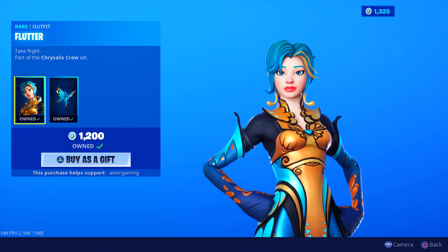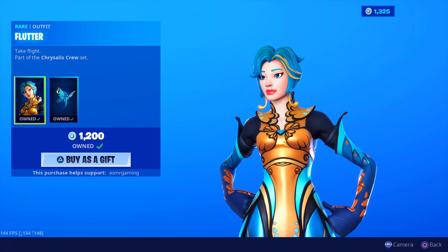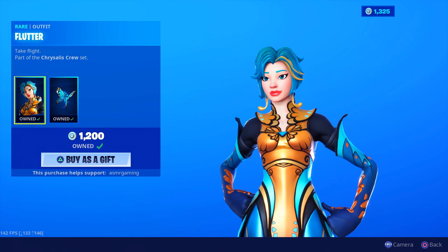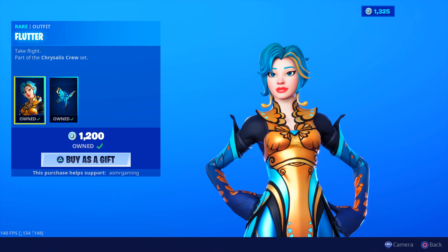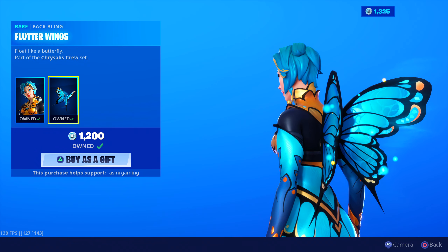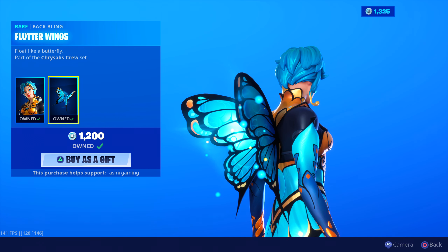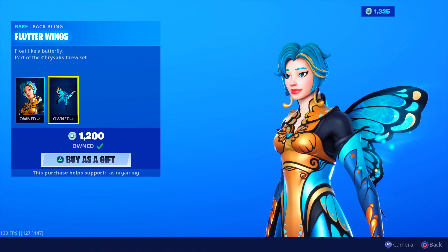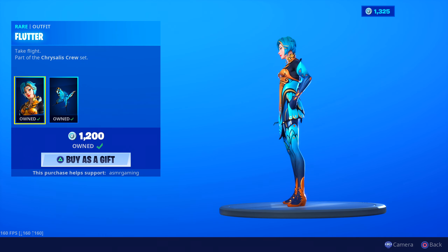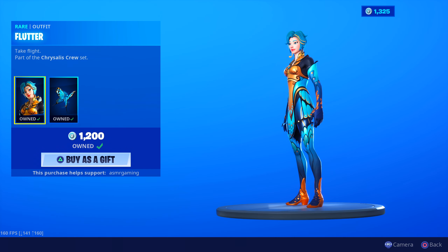Flutter is back. I love this skin — most of you know that already. Glad she's back again. She comes back every month, maybe at least once, so not super common but she does come back every once in a while. Take flight. Part of the Chrysalis Crew set. She looks awesome. Comes with the Flutter Wings back bling, which is like a pair of glowing butterfly wings. These look great on the Dream skin and a few others. Recommend this back bling as well. Float like a butterfly. Take flight. 1,200 V-Bucks. Rare emote. This one is kind of slept on — not a lot of people use Flutter. Hopefully more people pick her up now that she's back today on the item shop.